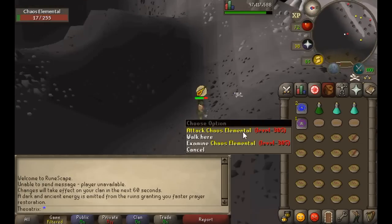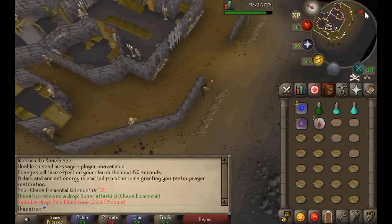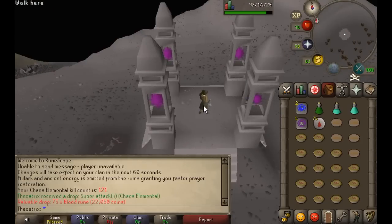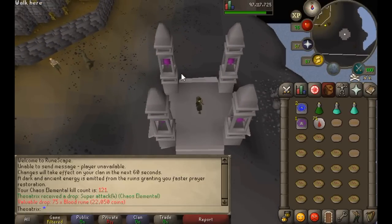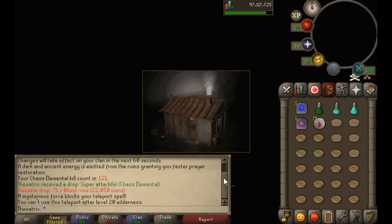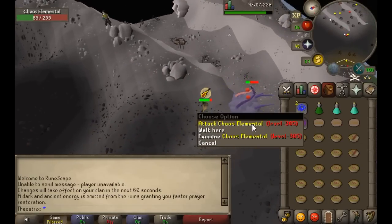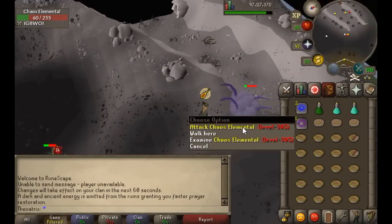Once you've eaten all your food or used all your prayer potions, there are a couple of ways to leave. The first is to run to the teleport obelisks and teleport until you're below level 30 wilderness, then teleport out with a glory, ring of wealth, skills necklace, slayer ring, or combat bracelet. I prefer to bring house tablets and either go to the level 44 obelisk and run to the KBD lair to teleport out, or just wait for an obelisk below level 20. Bringing those items adds quite a bit to your risk, so I personally never bring them, but they can be helpful for getting out quickly.